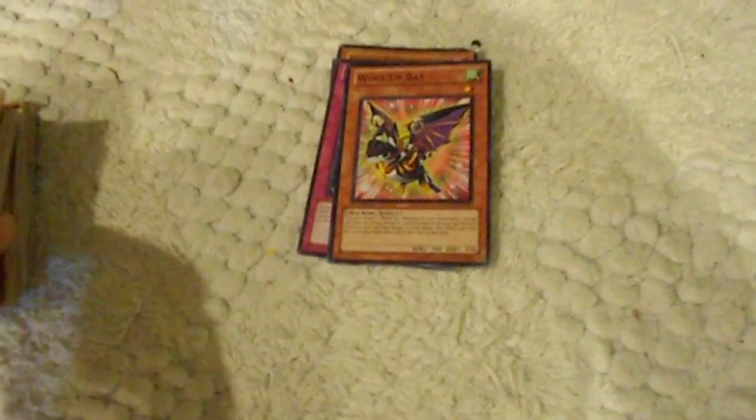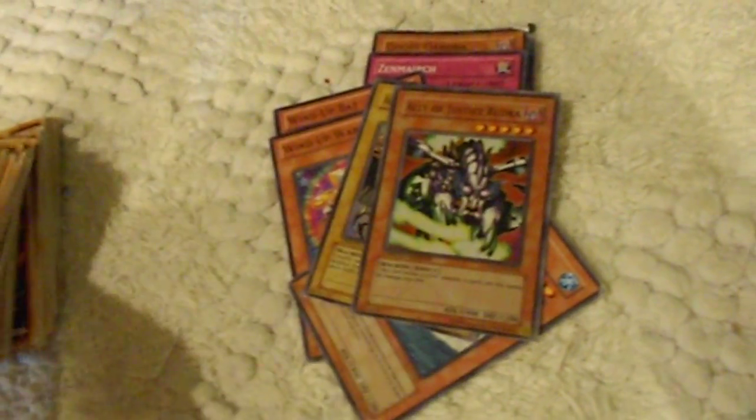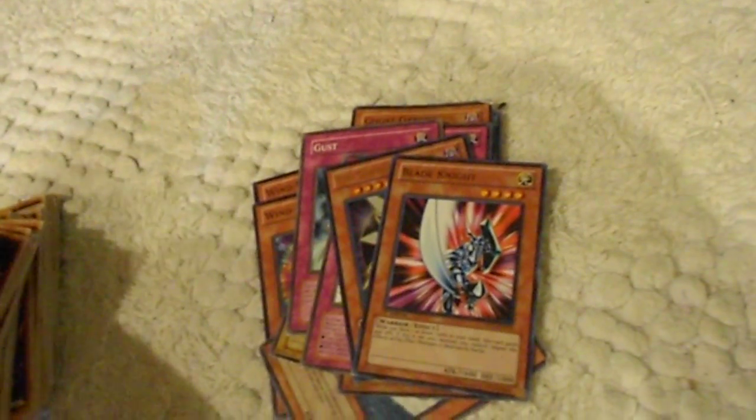So we have Zombie World, Ghost Gardener, then March, Wind-Up Bat, Wind-Up Warrior, Shark, Cruiser, Alley of Justice — you can just look, I don't need to say. It's going to take too long if I say it. There's a previously seen Number card — I hate hunters — but I'm going to trade it. Blade Knight.